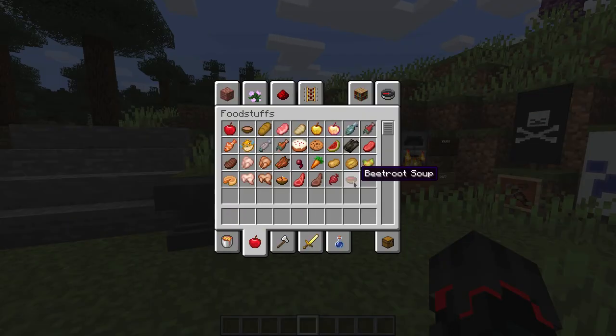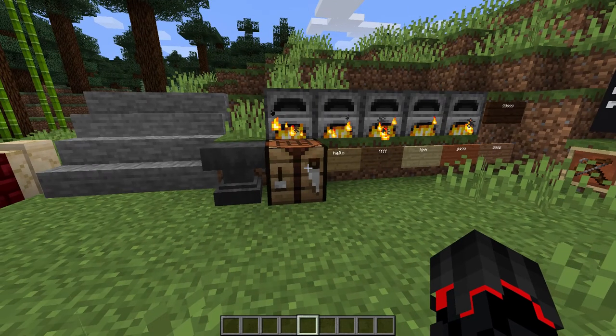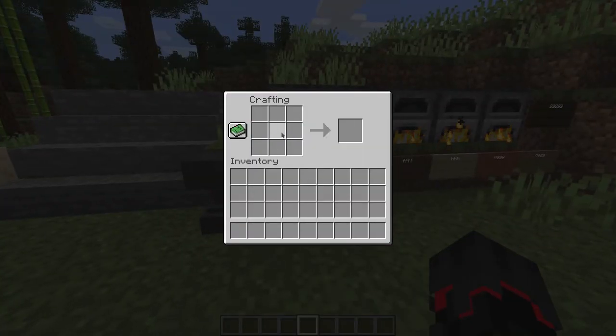Something they changed that is very cool is that the beetroot soup and rabbit stew recipes are now shapeless, so you can craft them and arrange the items in the crafting table in any way that you like.